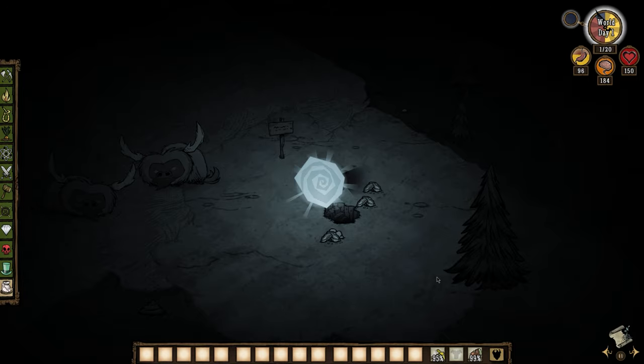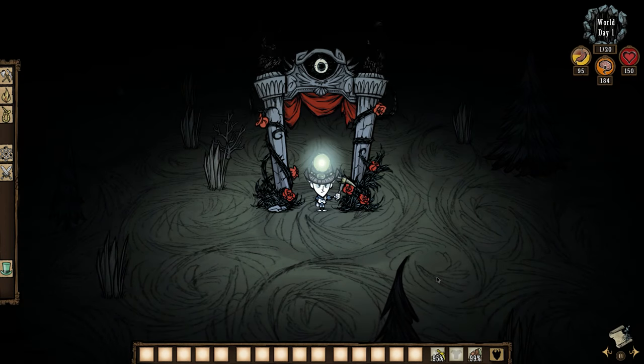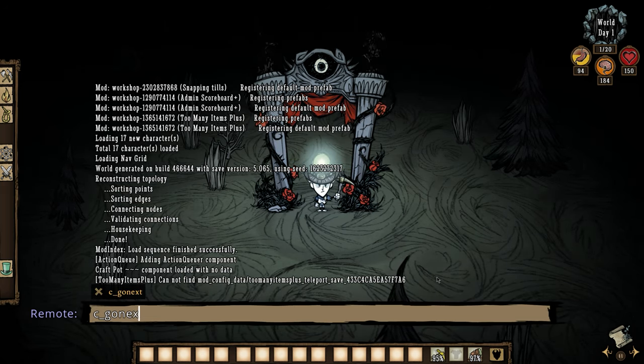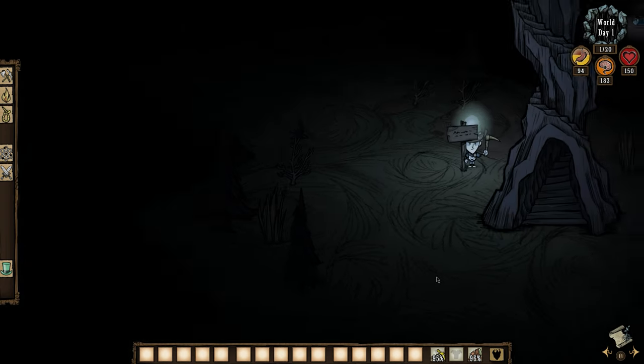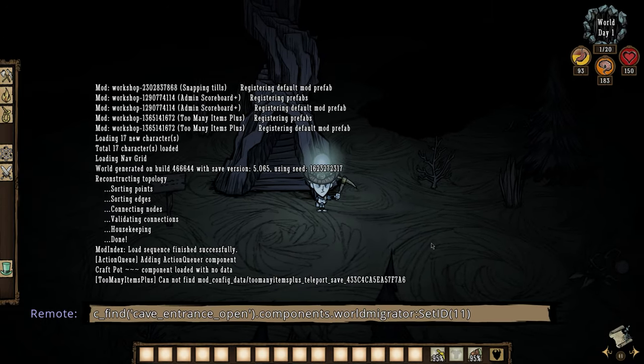If we travel through the sinkhole, because there's no portal on the other side with ID 11 yet, it's going to put us at the player portal in the caves — that's to be expected. So to get back to the cave exit we want to link, we go to that home sign we placed down. Now we're going to run the same command we used on the cave entrance upstairs, but change the prefab from 'cave entrance open' to 'cave exit,' and then set the ID to 11.